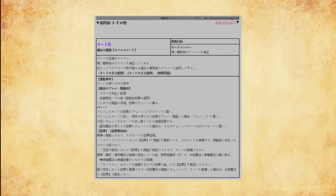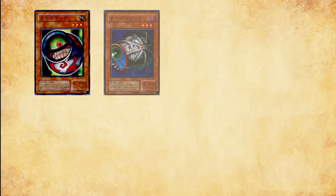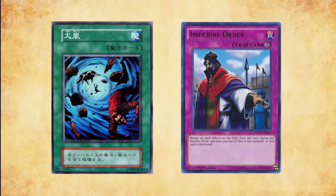The November 2000 banlist reigned in the power level of the current top decks by limiting Morphing Jar No. 2, Cyber Jar, Jinzo, Monster Reborn, Sinister Serpent, Snatch Steal, and Swords of Revealing Light. The list also semi-limited Heavy Storm and Imperial Order.